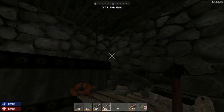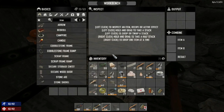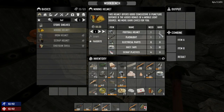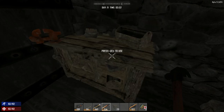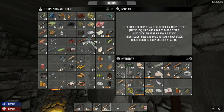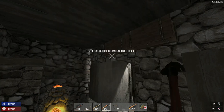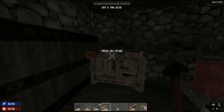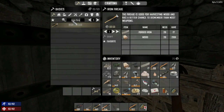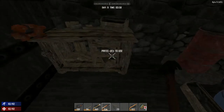Sorry, I was distracted by family. Can we make a mining helmet? We need a football helmet, a flashlight, eight electrical parts, and four scrap plastics. It looks like we can do it! Let's see — we need to use the workbench to craft it.